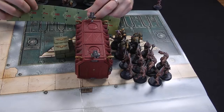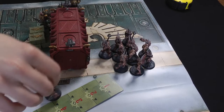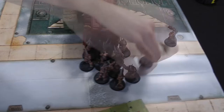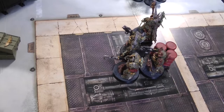Death Guard turn one: the Plague Marines move five inches around the box, getting next to the ammo crate which lets them reroll ones to hit. The Poxwalkers move up four inches - not advancing because they don't want to get too close to those flamers, and keeping the option to charge. At the end of the movement phase, Lord Felthius and the Tainted Cohort come down from their Teleport Strike.